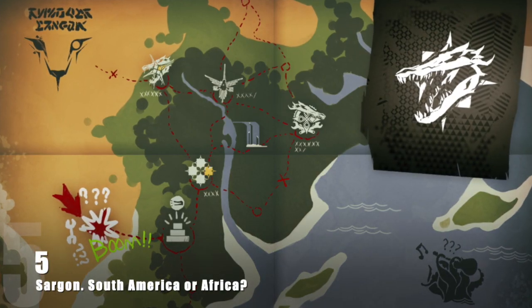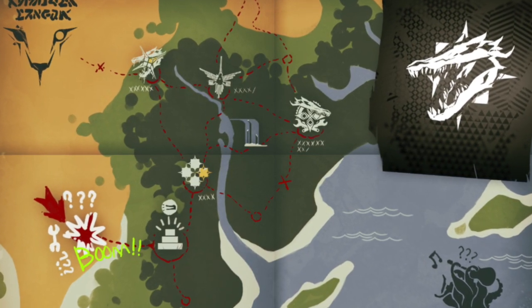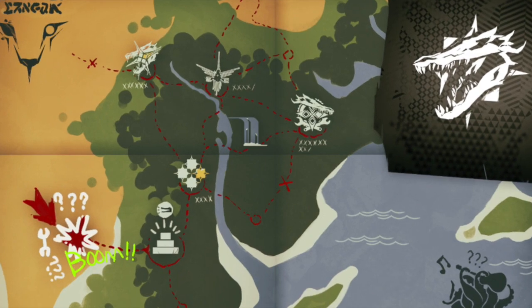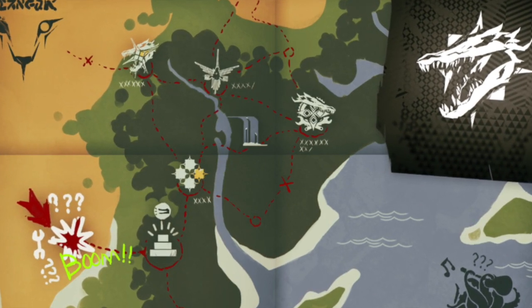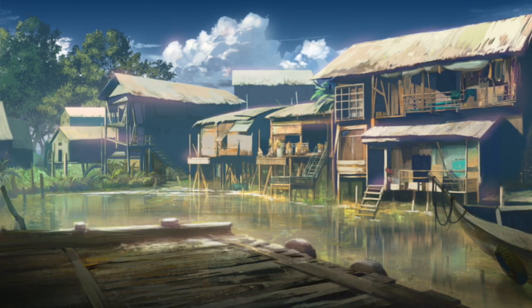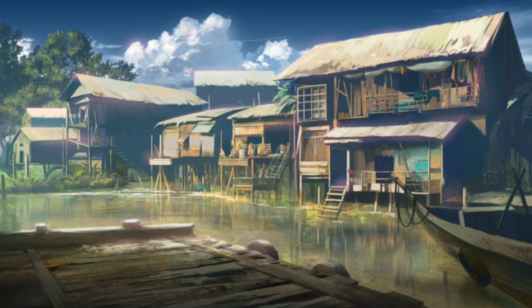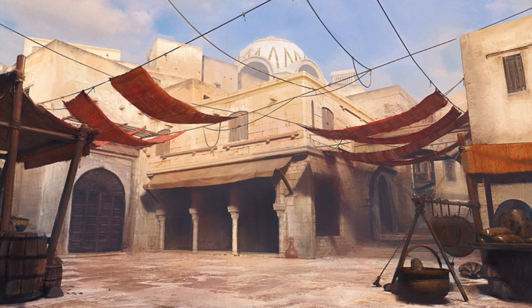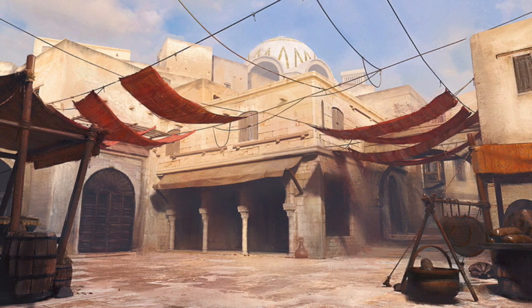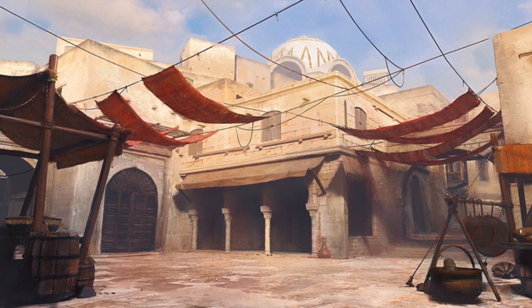Sagan is often compared to the country Brazil, but it is actually much more similar to the continent Africa as a whole, in how there is a wide range of environments — from rainforests and waterfalls to never-ending deserts. Another similarity it has to Africa is how Sagan has one main language, that being Saganian, but the region has dialects so different to one another that the residents can't understand each other, almost as if they actually spoke a different language.